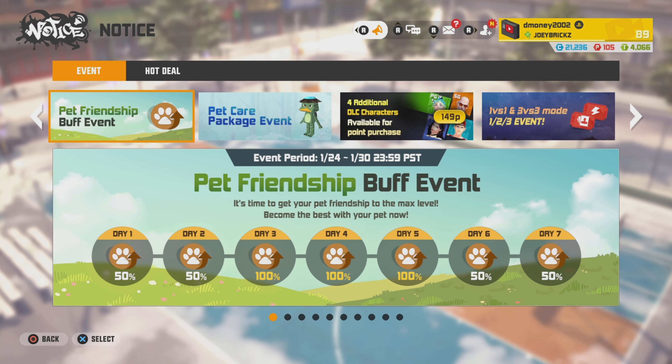First event on the docket is the Pet Friendship Buff Event. This works like any other buff event, except it solely revolves around improving your pet. For the first two days, 50% on buffing your friendship with your pet, double on the weekend, then back to 50% for the last two days.